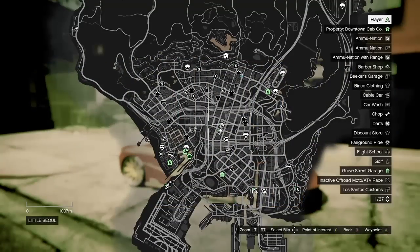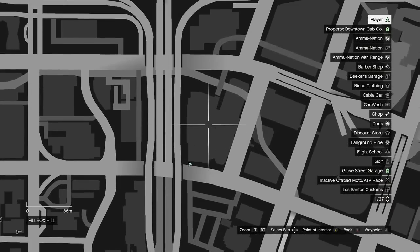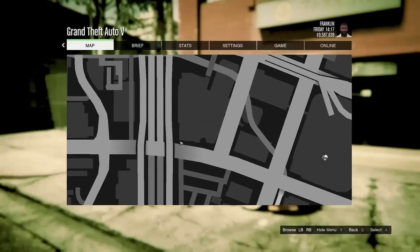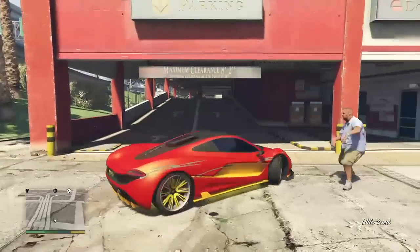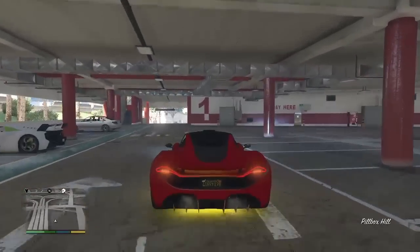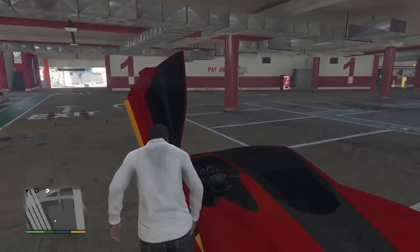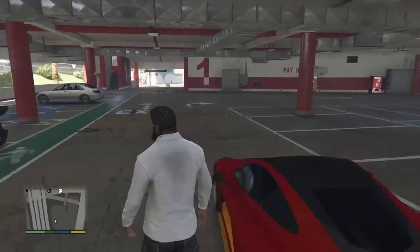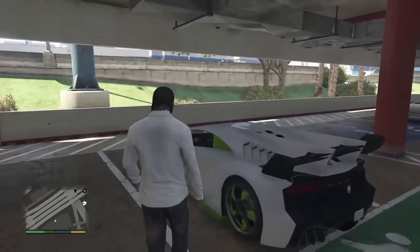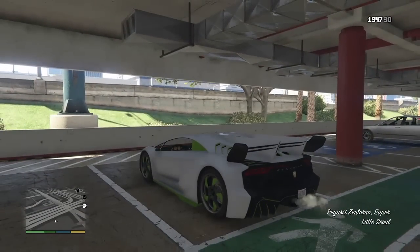This spawn location is inside the Pillbox Hill garage as shown on the map right now. Here is a tip: if you want to find one of these cars in the video, drive to the location in a supercar. In doing so, you increase your chances of spawning this rare vehicle. In my case, I drove to this location in a T20. This car usually spawns during the day and not so much at night.